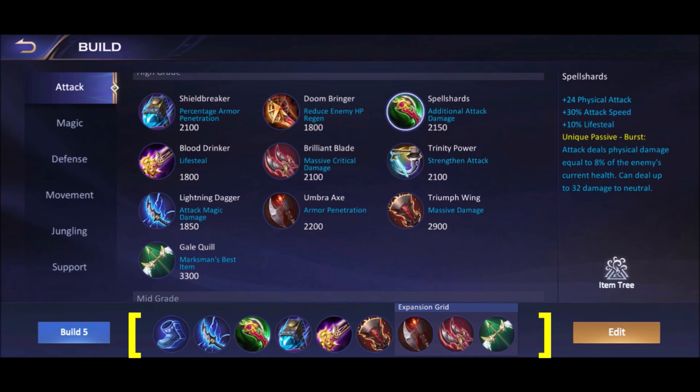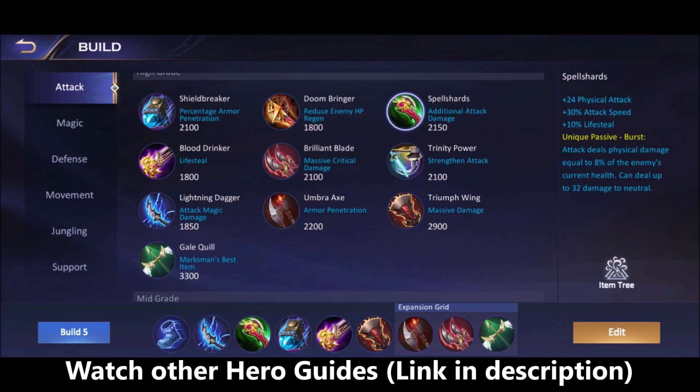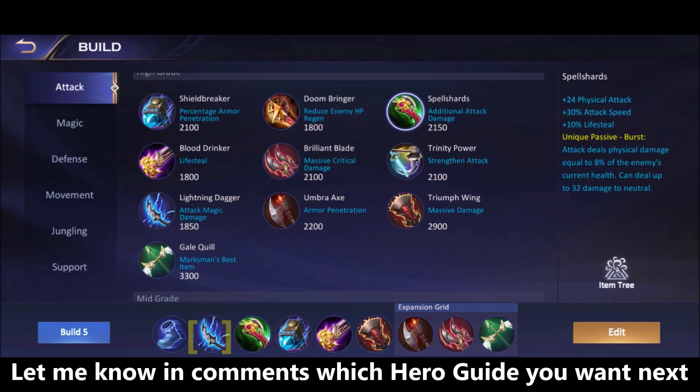For the Scorpius item build, the first item is Flashy Boots for cooldown reduction. His ultimate cooldown is high even at max level, so you need CDR to reduce it along with other skills. My next item is Lightning Dagger, which gives movement speed, attack speed, and critical chance. After that, Spell Shards gives physical attack, attack speed, 10% lifesteal, and most importantly its passive of dealing 8% of the enemy's current HP as damage.